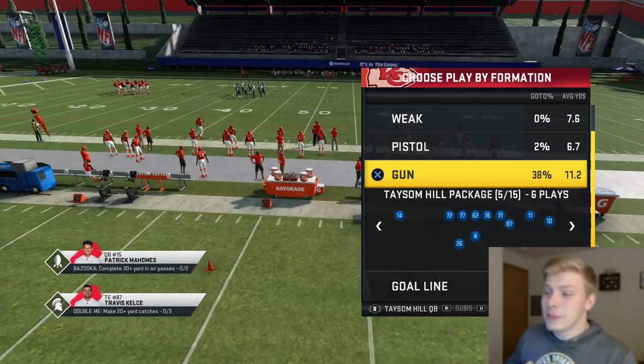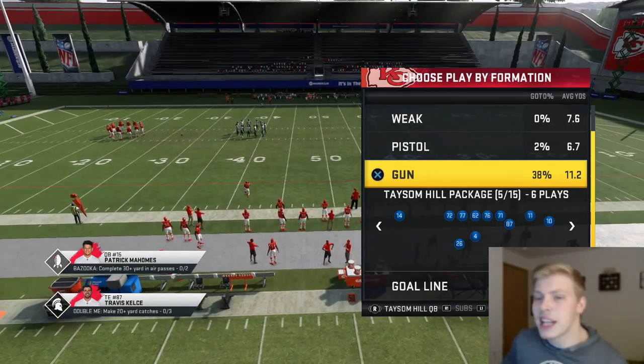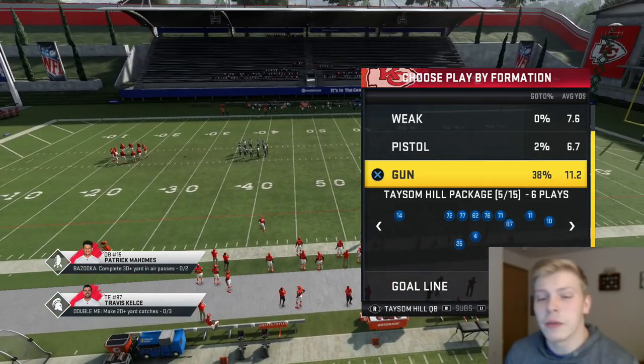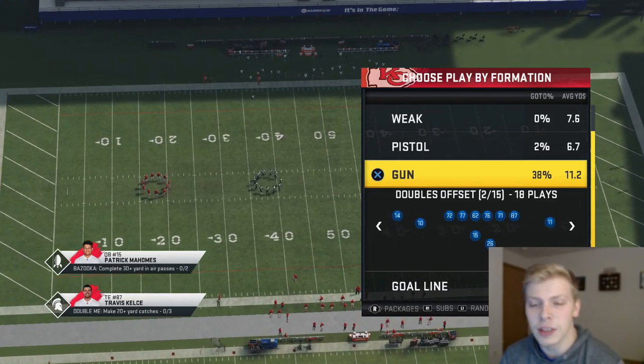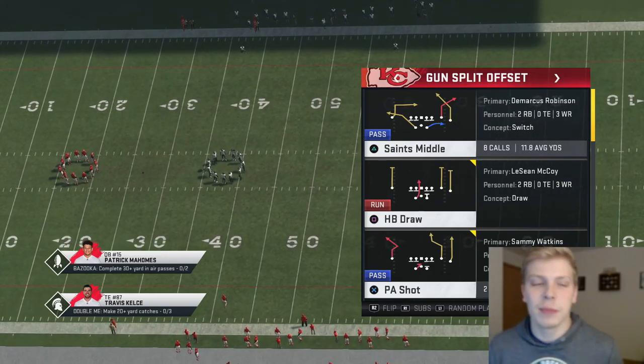In this playbook we're going to talk about plays that beat cover two, cover three, a play that torches cover man, and one that works very well versus cover three and cover four. We're going to start out with how to beat man coverage, and it is out of Split Offset — it is this PA Shot play.